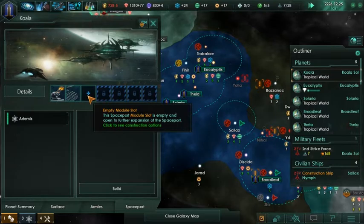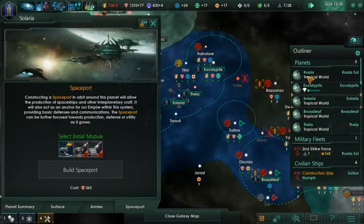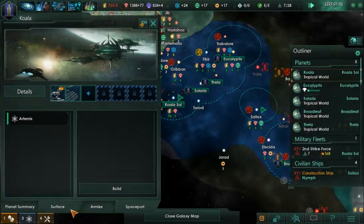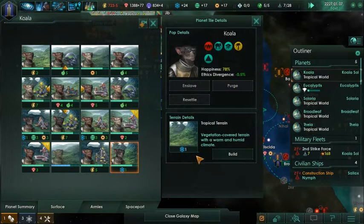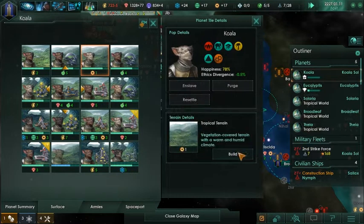We're making a lot of minerals now, wow. We're not making a lot of science here - we can fix that. Why haven't we done this before? I'm dumb, that's why.